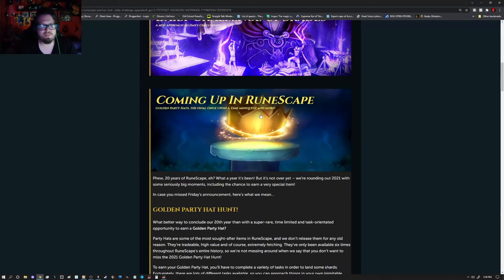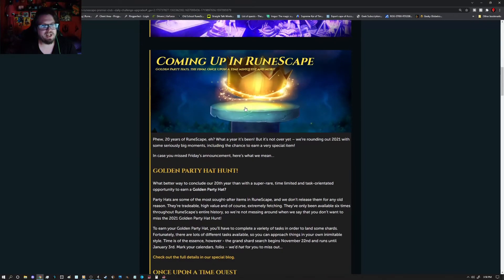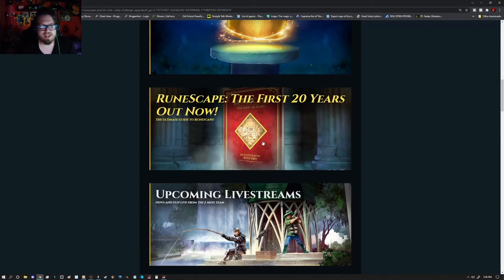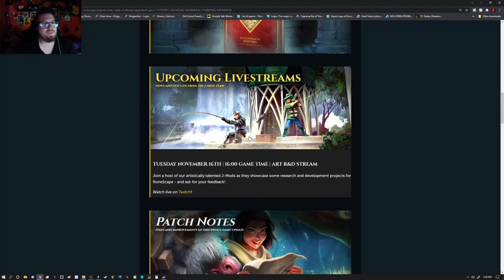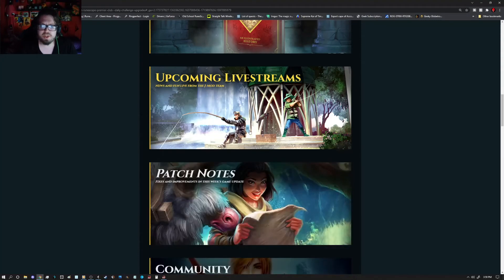I'd rather like that myself. Golden Party Hat — don't forget to get that ready. The RuneScape of the First 20 Years book is out, so do check that out. We have a livestream coming up tomorrow at 1600 game time — this is an Art R&D stream, so there should be some rather interesting stuff that pops up.